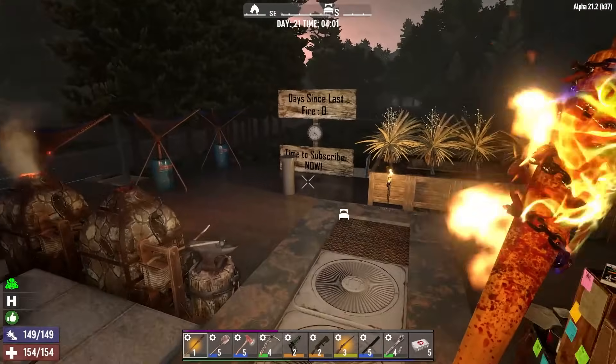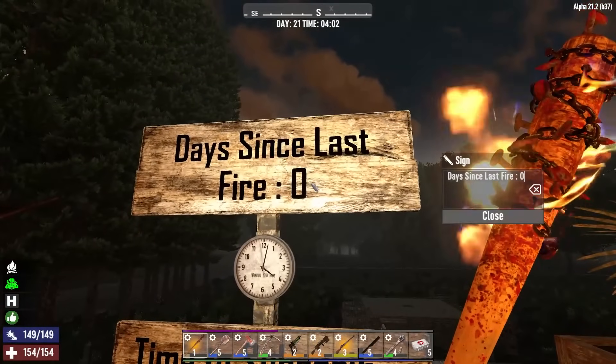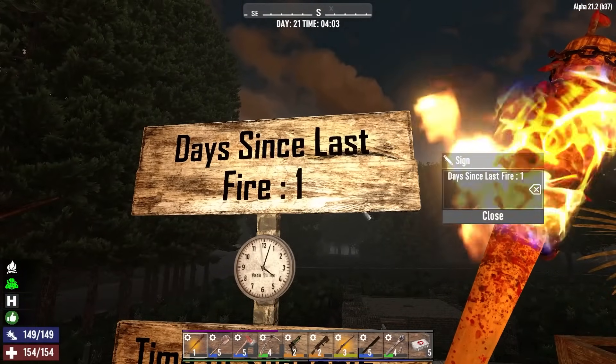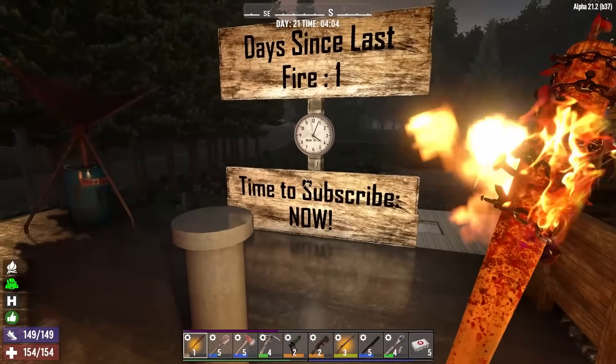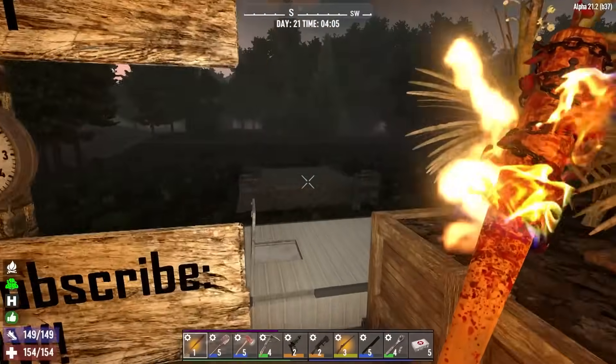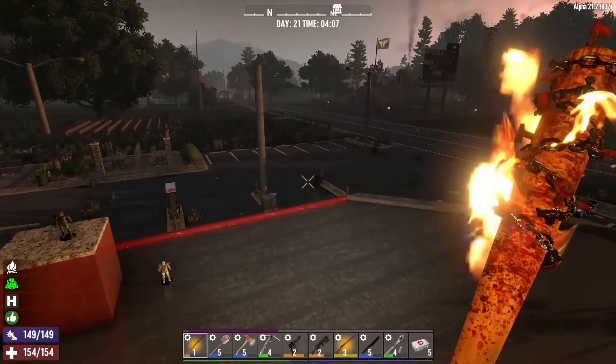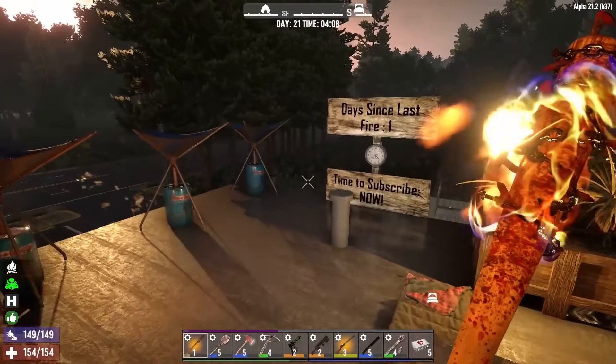Hello, this is Genosis with episode 21 of the Wasteland World on Fire. I think we can go ahead and update the sign to one day since we've set something or someone on fire. Today is Horde Day, so I doubt we'll go another day. Let's have a few topics of conversation here.